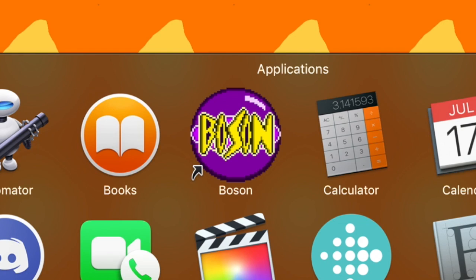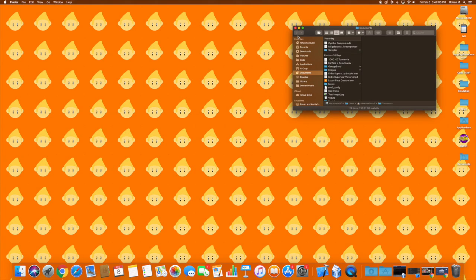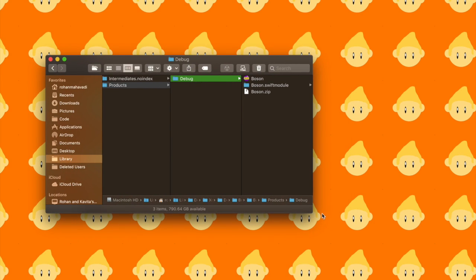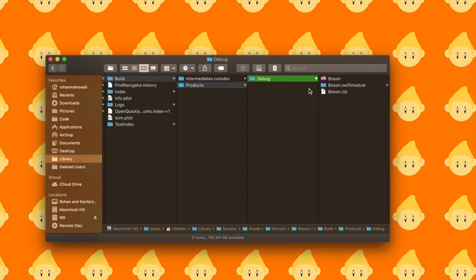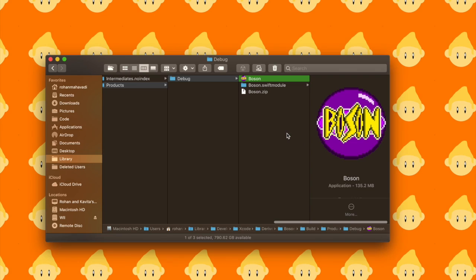First things first, we've got the app icon. Now obviously this is an alias so there's a little arrow, but it won't be there when you actually open it up in the dock. If you go to the source location it would also show the correct app icon. The app is in a really obscure location because it hasn't been released yet — it's being built and compiled with Xcode. Here is the new app icon without the arrow, since this is where it's actually located. Let's open it up.